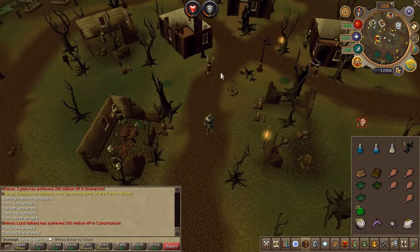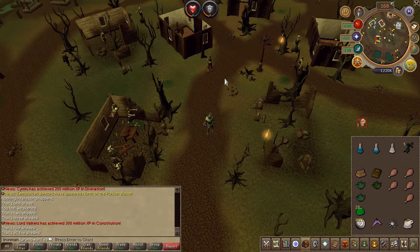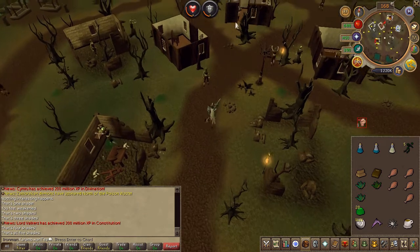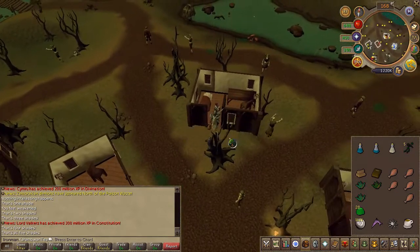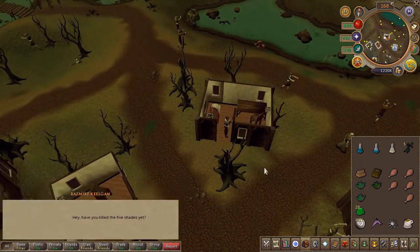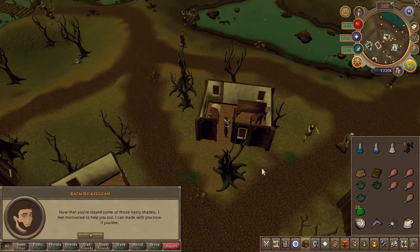Once you've collected five of them, go ahead and speak to Razmir. If you took too long you might have to use another vial, which is fine because we have extras. Speak to him and he will take the lore remains from you.